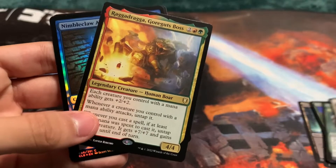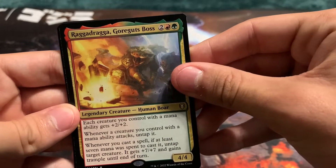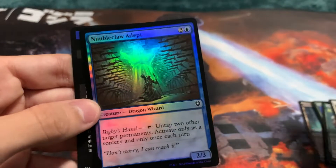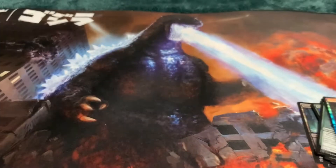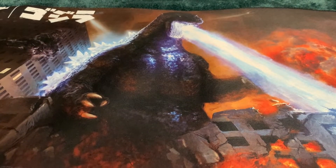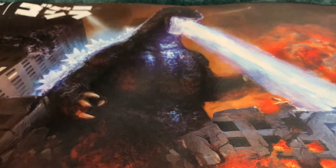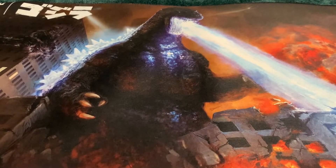Legion Loyalty. Gore Guts Boss — funny sounding card. Nimble Claw Adept. Dang — there's gotta be a Mirim version of these types of cards, right? There's gotta be. I really want a Mirim of those types of cards — that would be insane.